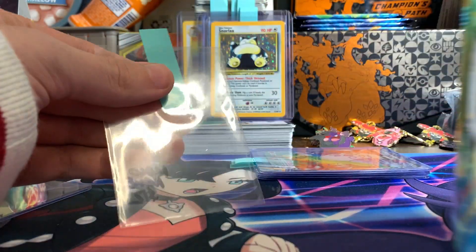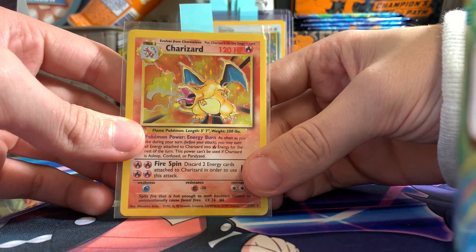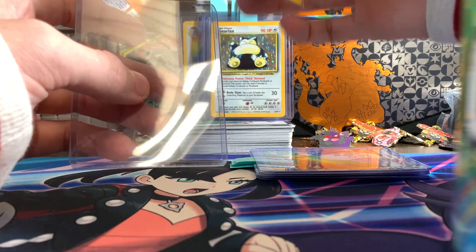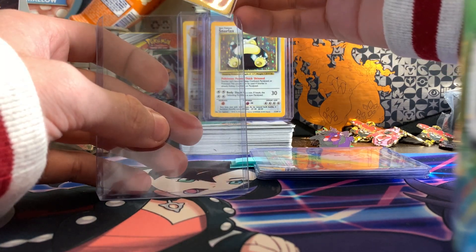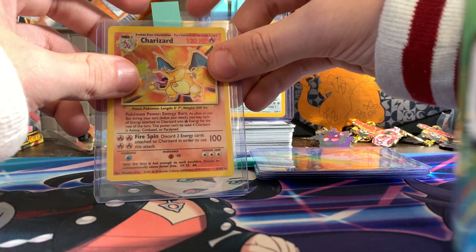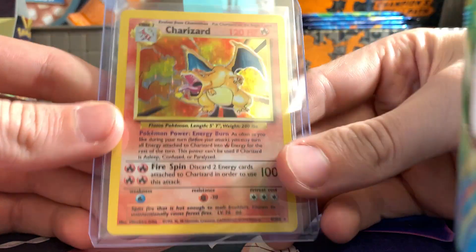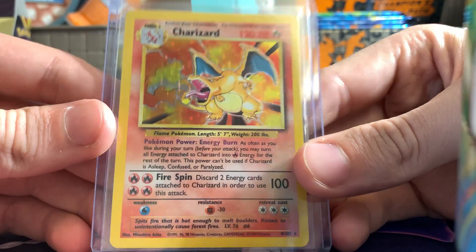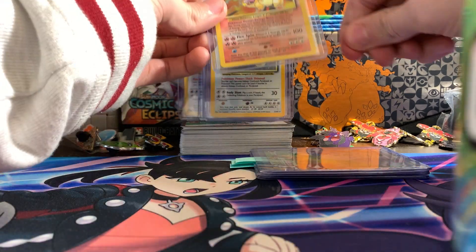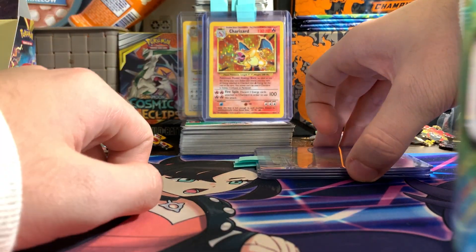I'm not sure he's going to grade too high — I'm going to say five. A PSA five Charizard though, I mean, it's my Charizard dude. I'll pay for it to be a five. I'm not expecting this to get a ten — it's nowhere near near mint at all. It's probably moderately played to heavily played, or damn near close to damaged in terms of Charizards. What do you guys think? Leave a comment — let me know what you think this Charizard is going to get.